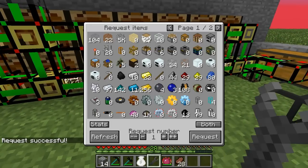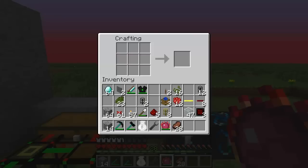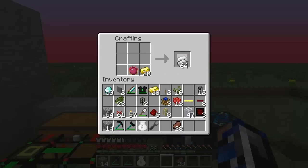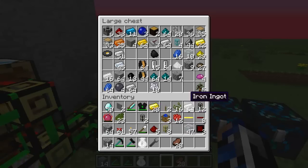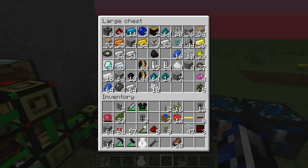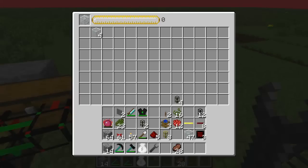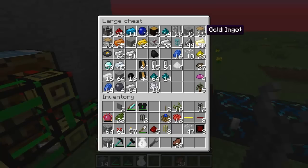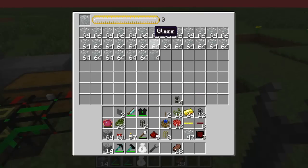We're also going to need quite a few diamond gears. To do that we should take a bunch of this diamond and turn it into gold — and we'll also want iron. Gold and iron. We got our diamonds. We'll also need a lot of tanks, so we'll throw a bit of gold in here to get more glass.